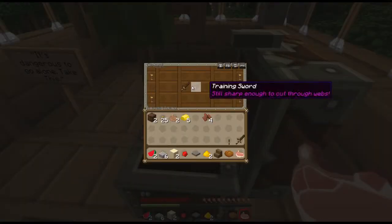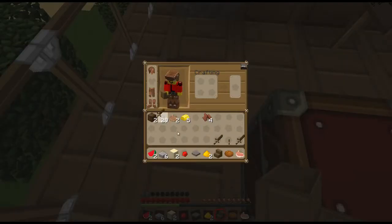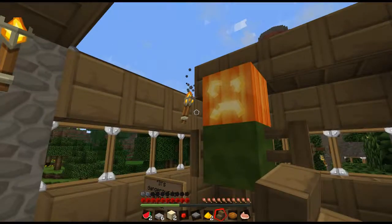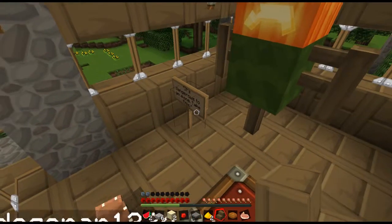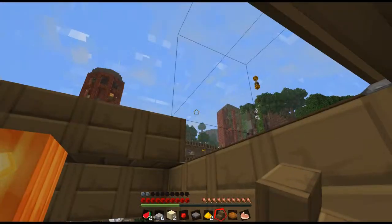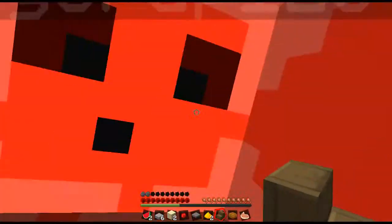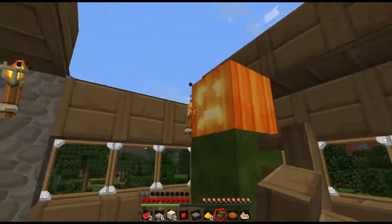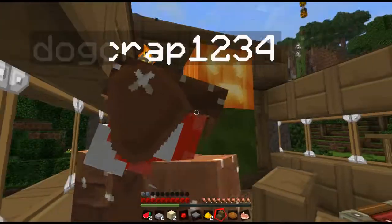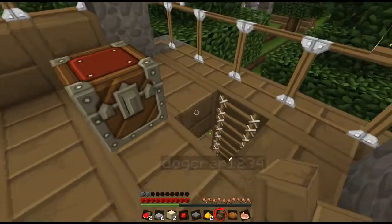I want a sword! Oh shit, I got three swords — there's one on the wall, give me that. No, you can't have those. 'It's dangerous to go alone, take this.' I can't — this is an invisible block to me. Oh shit, it's glass. I have connected textures on. Alright, let's roll.